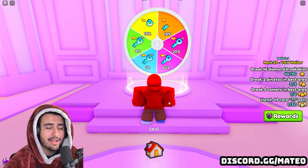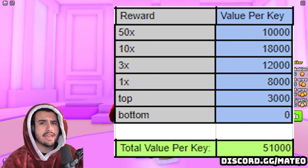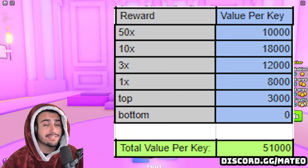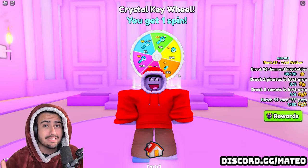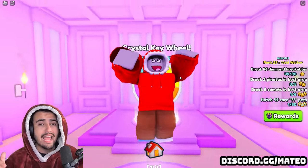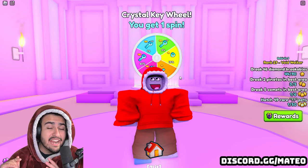I have a chart on screen which shows the average value you're going to get from opening each secret key. To get this value, you multiply the percentage chance of each reward by its wrap value and add them all together. As you can see in this chart, you're getting on average 51,000 diamonds in wrap value from opening one singular secret key. So you're spending 22,000 diamonds on one secret key and on average getting 51,000 diamonds back — over doubling your investment.